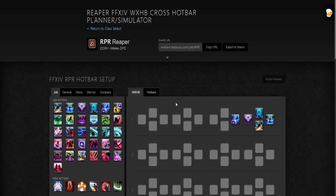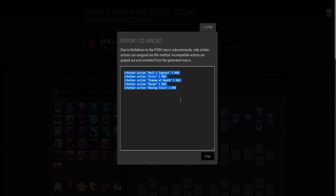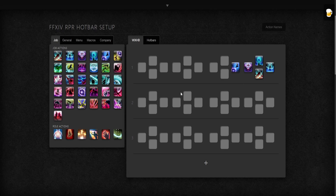Or if you're done and you want to export it to the game, you can actually do it this way. But make sure when copying a macro from this website or any website that each macro can only store 15 items. If it goes over 15, you'll have to make another macro to fulfill every single slot, because if you're filling everything up, it's surely going to be more than 15.